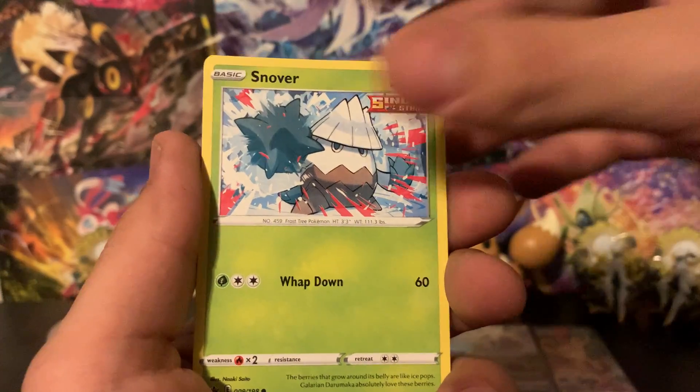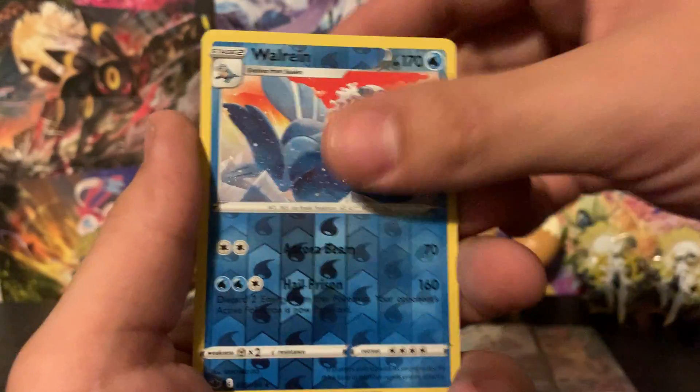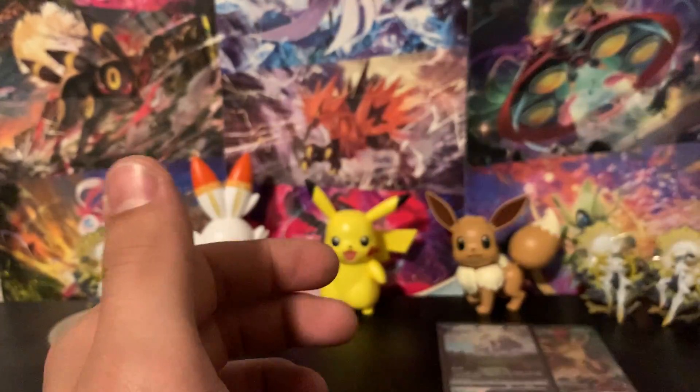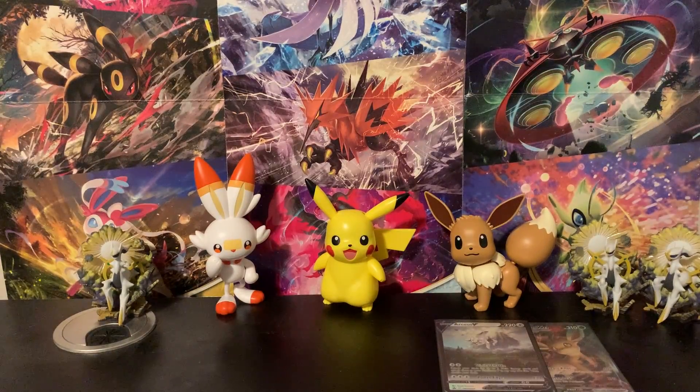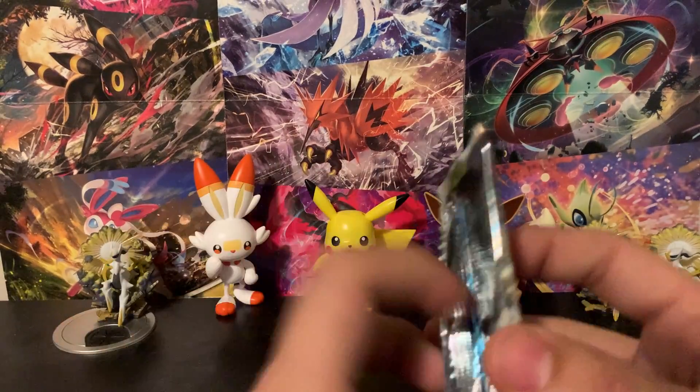Let's dig into this Chilling Reign pack first. I'm pretty sure Chilling Reign has the shiny gold Snorlax, and that's one of the cards I've been hunting forever. We'll go ahead and say thanks, Dugtrio, for pushing that Snorlax out of the rare slot.